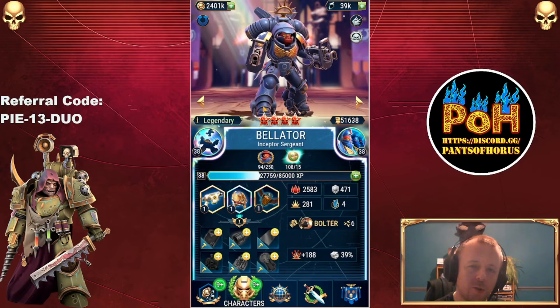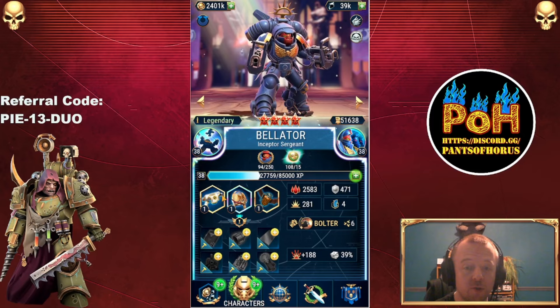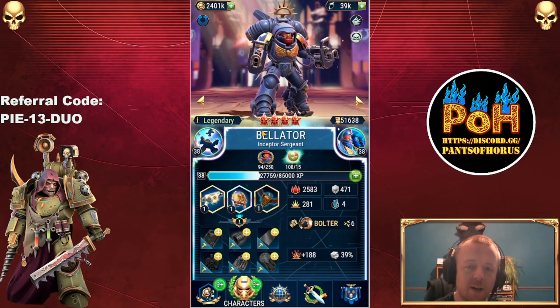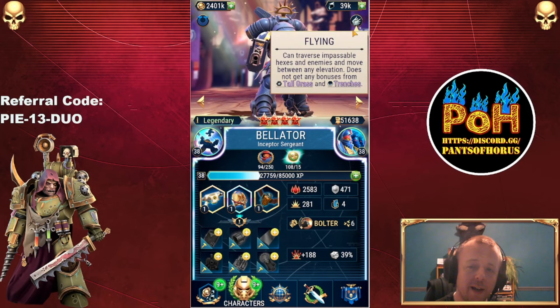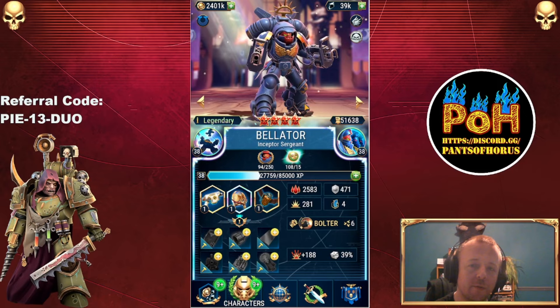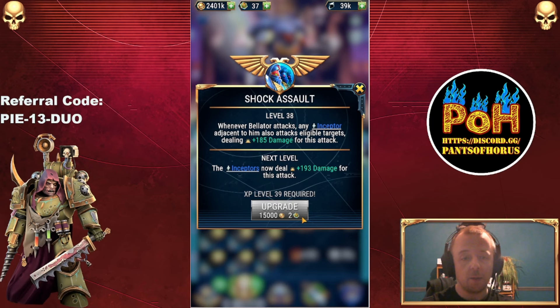Bellator is a strong contender. He produces very strong troops at level 38 — they actually have more bolter damage than him, though not quite as much health, and he can summon up to six of them who are very tanky with pretty decent armor. At diamond he's got his gravis armor, which means incoming damage has to go through twice unless it's a crit, giving him great survivability. Unlike say Marnius Kalgar who is pretty tanky, Bellator is a flyer with mobility — he can zip across the battlefield and get the damage done. He's also good against quite a few guild raid bosses. He can tie them up, deploy his summons at the right moment, and with his passive any inceptor adjacent to him will attack eligible targets, so get him in the middle of them and they're laying down a world of hurt.